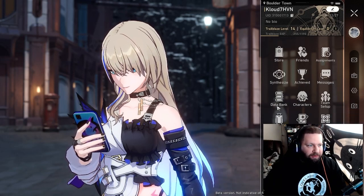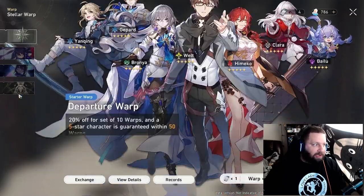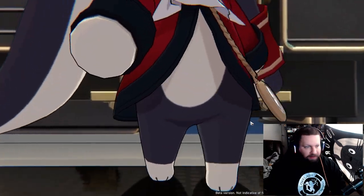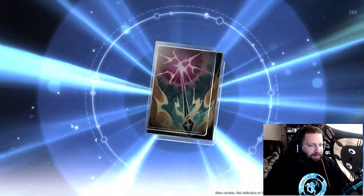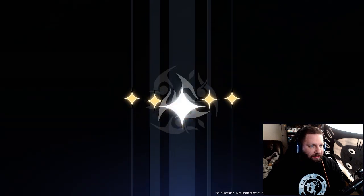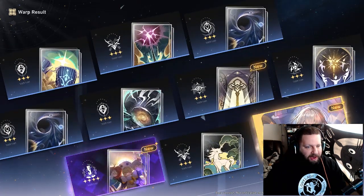I messed up and used the wrong banner when I did my summons here, so I finally get to do my pity summon. We're gonna warp and hope for Clara or Himiko. I saw a rainbow on the side — still trying to figure out how you can tell before it hits gold. Gold does exist in the game. Oh no — okay, we at least got a four-star. We'll see how this goes. Can't be mad, it's a five-star finally.